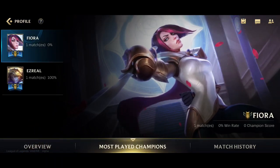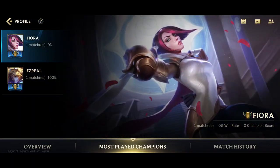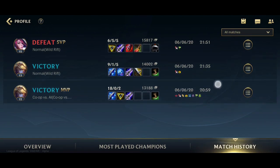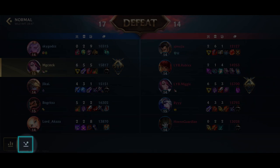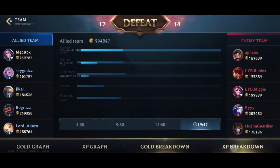This one's pretty straightforward. You get to find out how many games you've played on a specific champion and what your win rate is. For more detailed info on each game, go to the Match History tab. More than looking at your KDA, you'll be surprised at the amount of info, such as Gold and XP Graph, as well as Gold and XP Breakdown, that can help you become a better player in your future games.